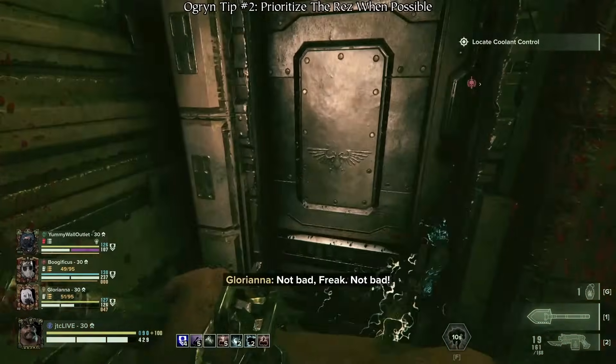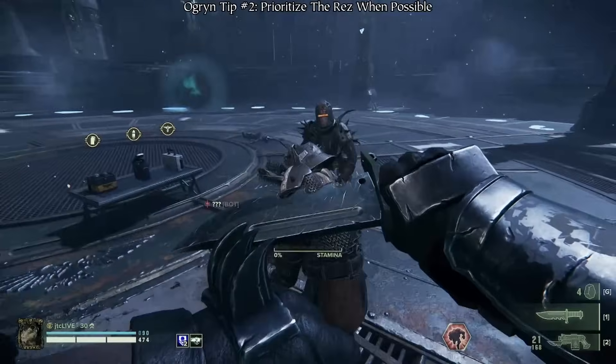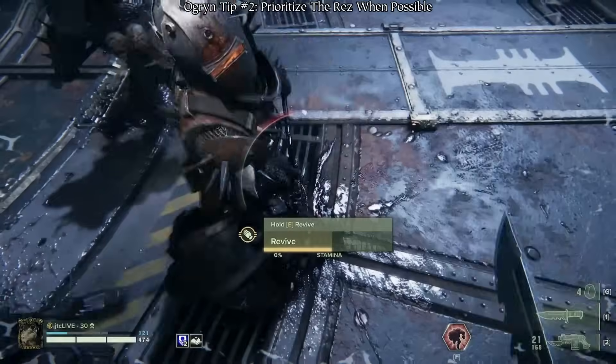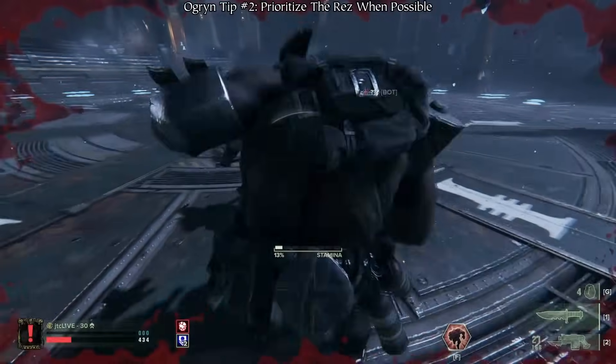Additionally, there is no one better to help your tiny teammates rise back to their feet, as Ogryns have uninterruptible revives. So if one of your allies goes down, you should do your best to rush to their side to help them back up.